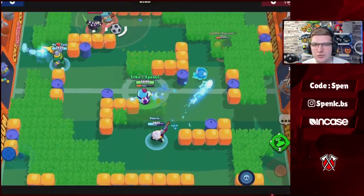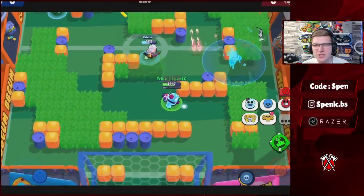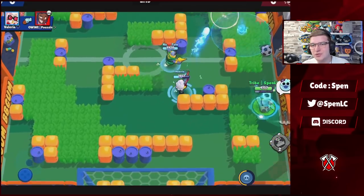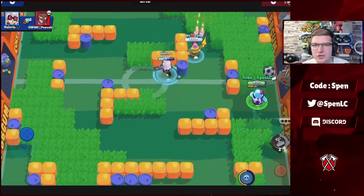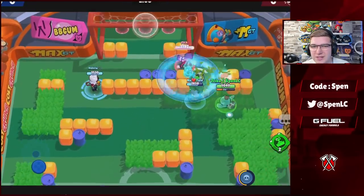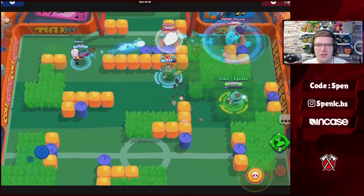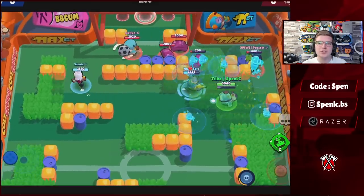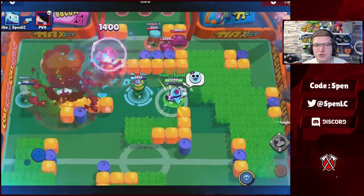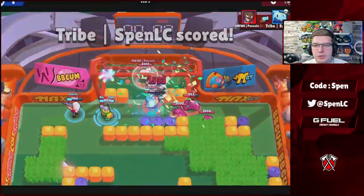Next is Squeak — both of his star powers are pretty underwhelming, but I've recently switched. I used to use Chain Reaction, but I realized not a lot of people actually stand next to each other, especially when stuck — they run away from each other. So now I use Super Sticky because, while it's quite rare to actually hit someone with Squeak's super, if you do manage to hit them they get slowed down and it's really easy to confirm the kill. You can also use the super on the robot to slow it down in Siege. That's probably the best build for Squeak.